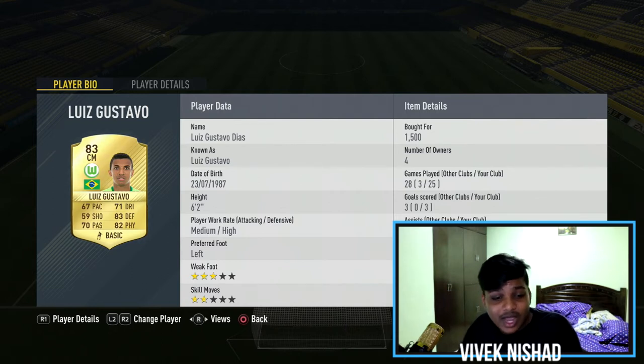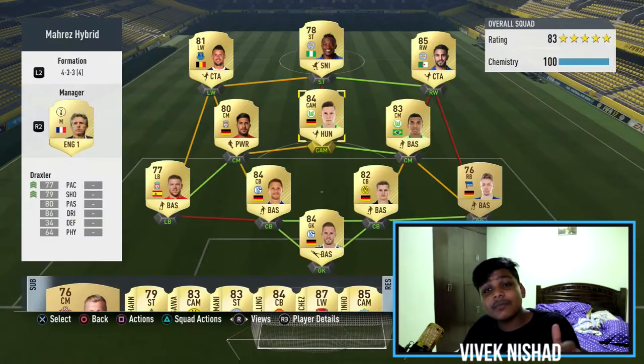I bought Gustavo for around 1.5k and had the position change for free. If you want to do all this, it'll cost around 1.5k since his price is now around 1k. Then moving on to our attacking mid.